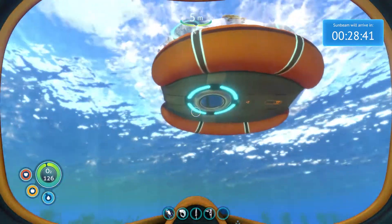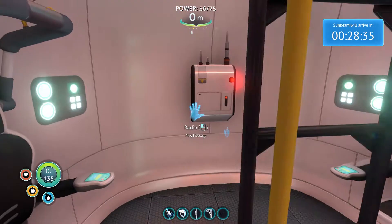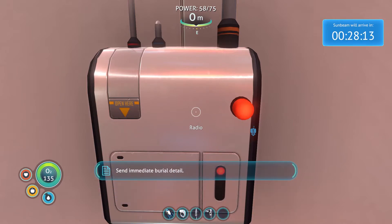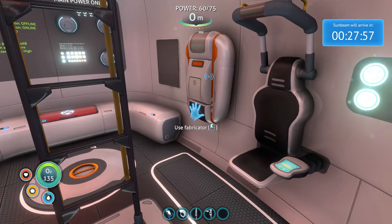We've got a lot of stuff on us, this is why I wanted to build a base. Oh wait, do we have a message? High priority automated message from Aurora life pod 13, coordinates attached. Life pod is carrying high priority passenger Yoki Kassar — I said Kassar, why do I have to record this anyway? Send immediate burial detail, signal location uploaded to PDA. Did he die? Of course he died, everyone dies apart from you.